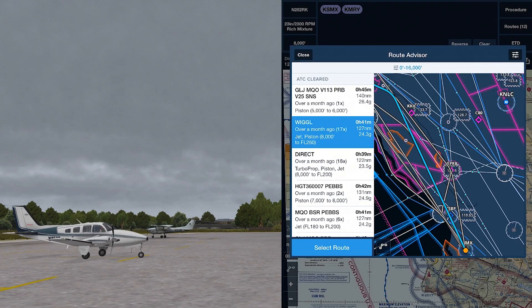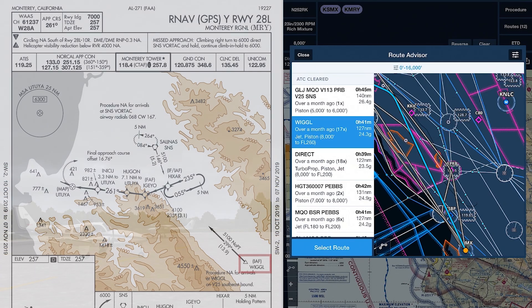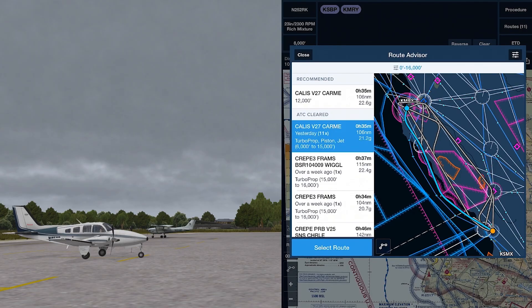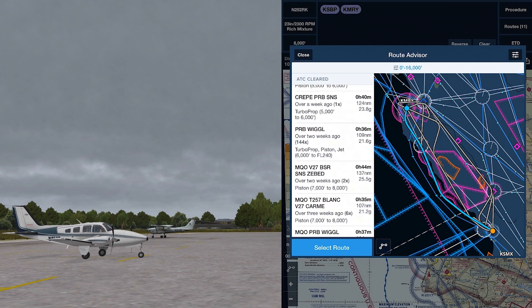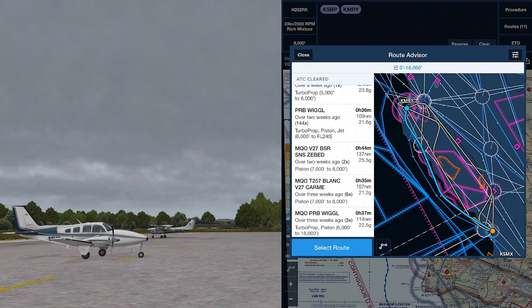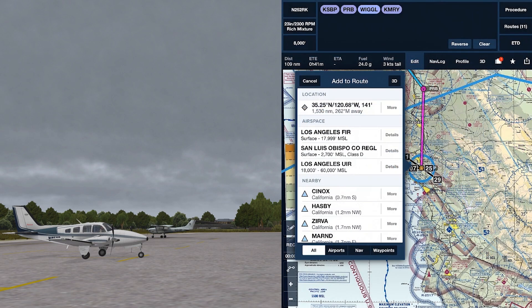That works out pretty well for us because the approach I want to fly has an initial approach fix at Wiggle. Looking at routes from San Luis Obispo to Monterey, 11 times we have the Calus-Victor 27 CARM route, which is the airway route along the coast again. But scrolling down there's a definite consensus on Paso Robles and Wiggle — the same one found out of Santa Maria — 144 times between 6,000 and flight level 240. So that's what I'm going to pick.